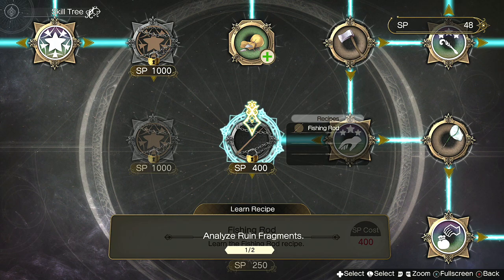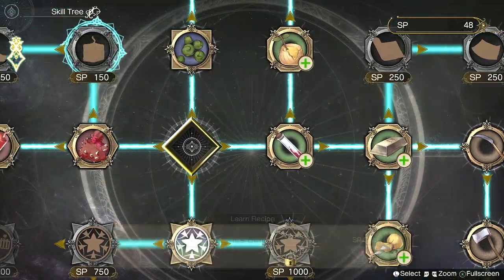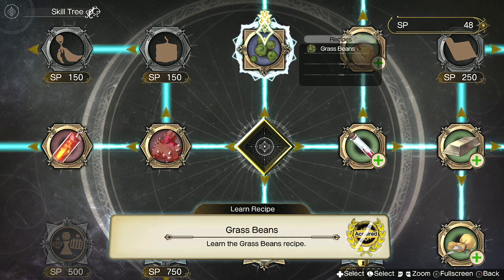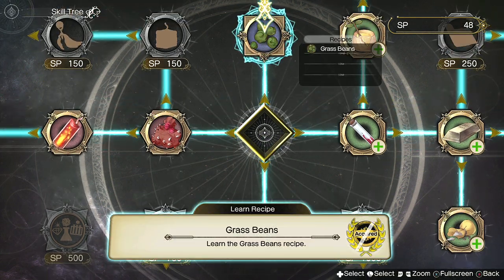A few things you're going to need. First up, you are going to need to make sure that you have the morph ability - this is the one that is just below where you start. You are also going to need the grass beans recipe. So those are the two skills that you need.